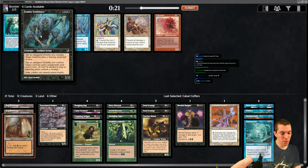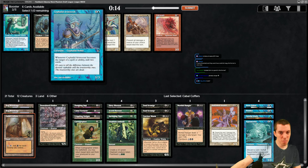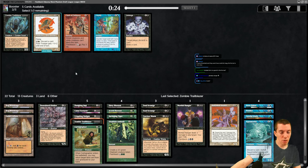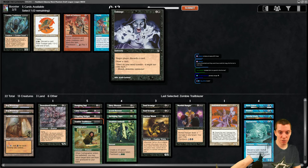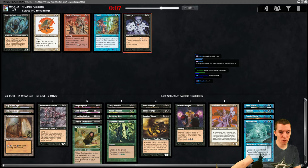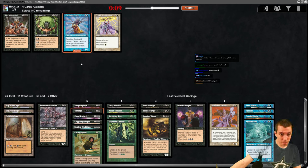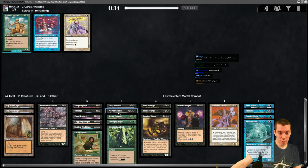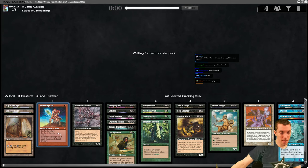This card is also kind of unplayable. Mill two - not enough playables. Another Zombie Trailblazer - sure. A little low on two drops here. Just Unhinge, discard draw. Restless Dreams, Mortaphobia - discard a card, exile a card from graveyard - terrible. These cards are all so bad. The Veteran might make the deck unfortunately. All right, on to pack three - the green/white pack with a ton of green and white cards and very few black cards.